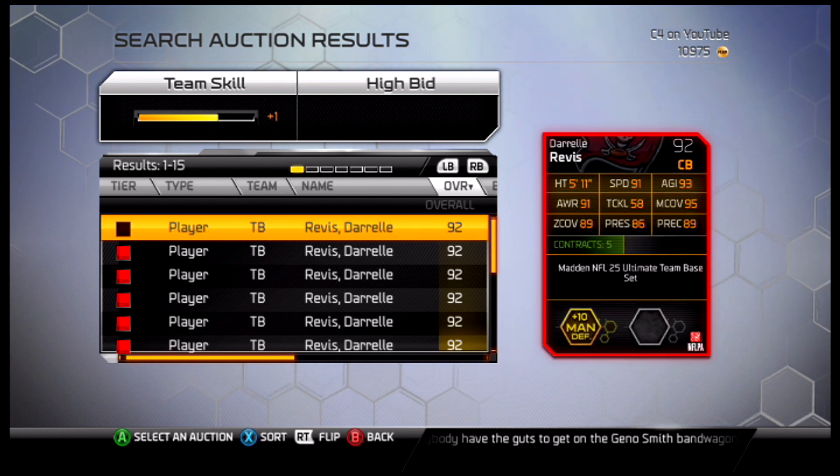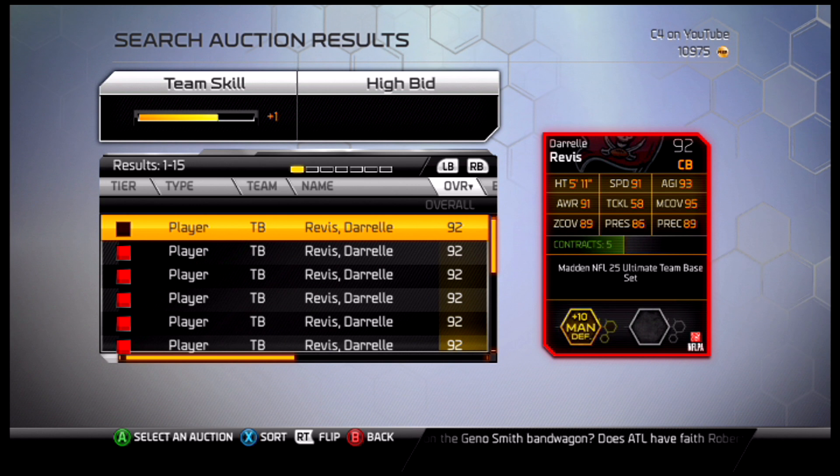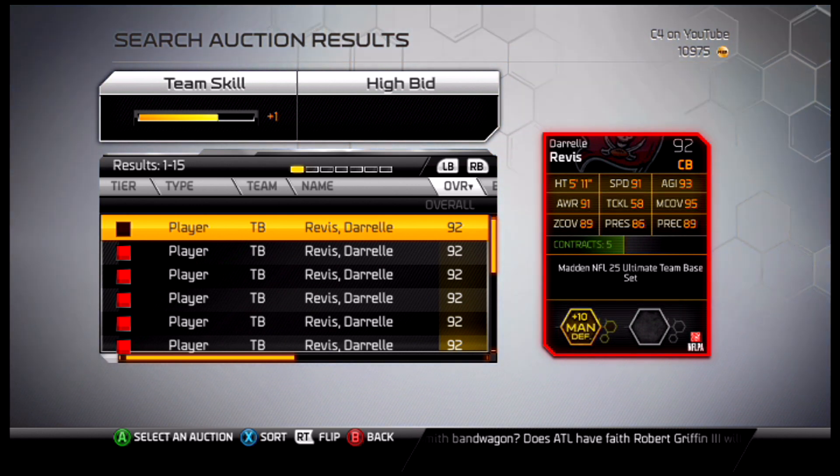5 foot 11, 91 speed, 91 awareness, 58 tackling — not that great. But 95 man, 89 zone, 86 press. I would have thought they'd give him a little more with plus 10 man defense.